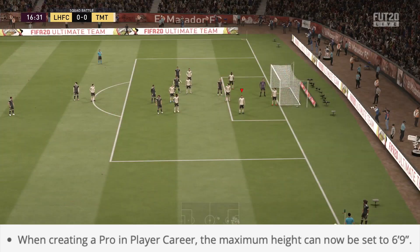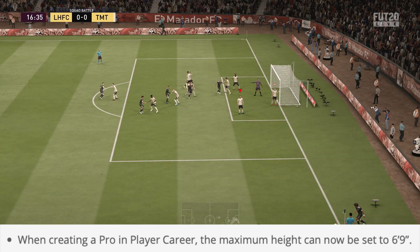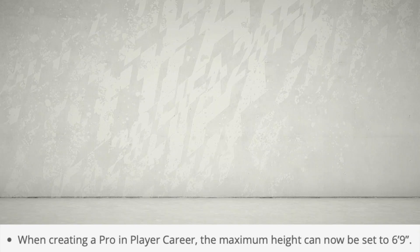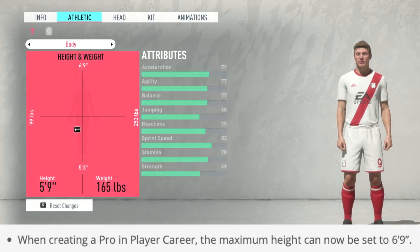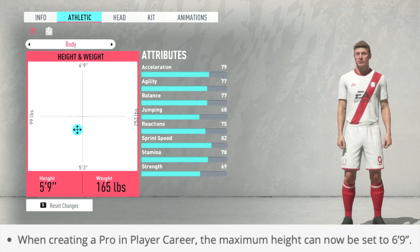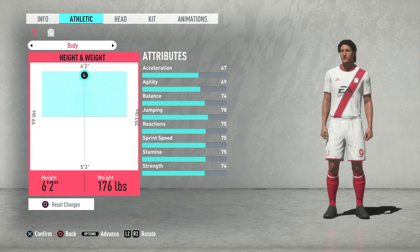The first fix is, apparently they've fixed this one: when creating a pro in player career mode, the maximum height can now be set to 6 foot 9. Let's test this out. We'll pick any guy here and go to the athletic build. Going all the way up — it is 6 foot 9 now. Before the update, the maximum height you could set for a player was 6 foot 2, so they've increased it by quite a bit. For those people that want to look like Peter Crouch, you can do that now.